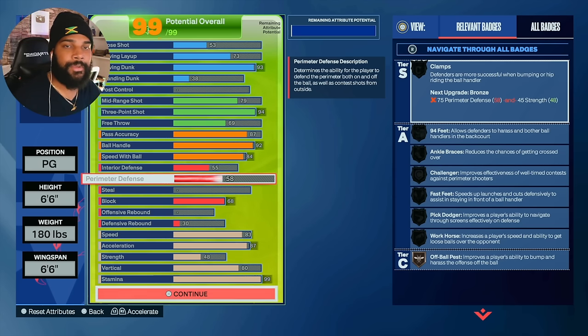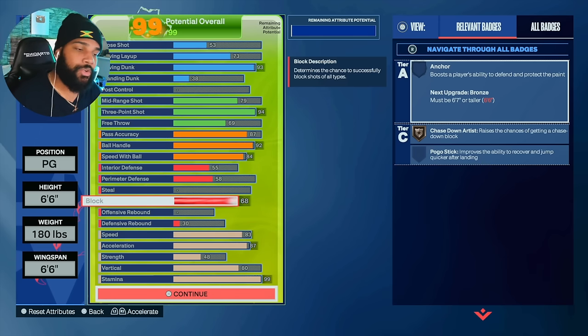58 perimeter defense — I would not drop it below this. You can, but you would have to constantly be hugging that corner, and I don't like doing that because it's a disadvantage. I don't want to be shot over. That's why I put my block up to a 68, because it also matters for chase downs and also for your shot contest. With a 68, they're not shooting over me with Patty Mills on a 6'7" lock or whatever. They can't shoot over me with T-Mac either — if I have my hand up and I jump, they're not making no smothered shot.